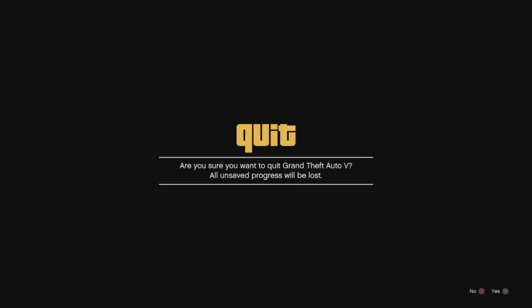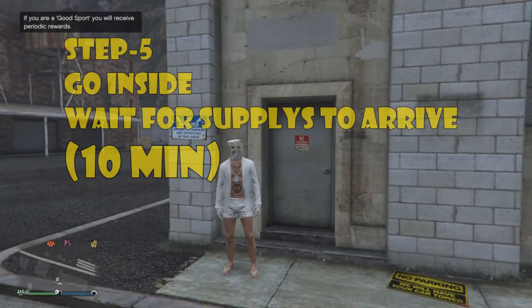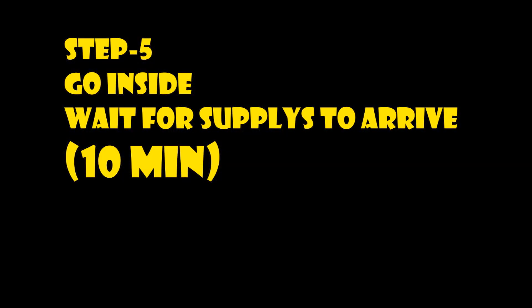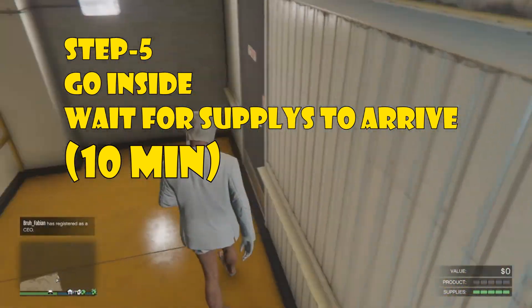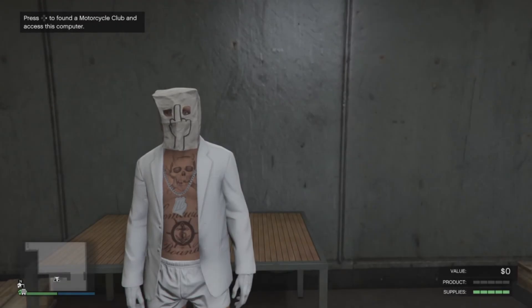Step five: go inside to wait for the supplies to arrive. It can take about ten minutes to get there. You're going to wait inside by your computer so you can go right to step six. I'm at a different business — supplies are on their way.